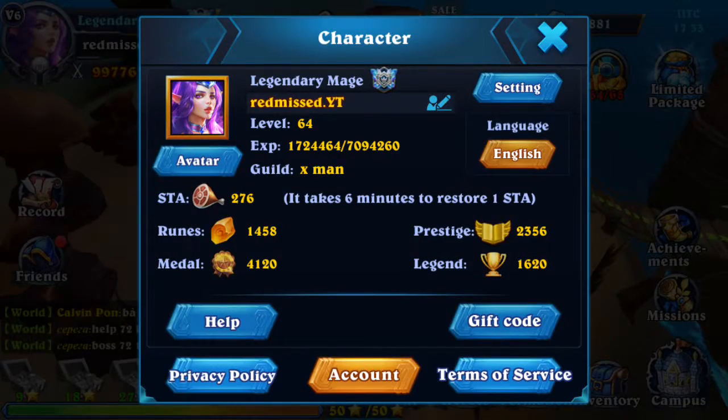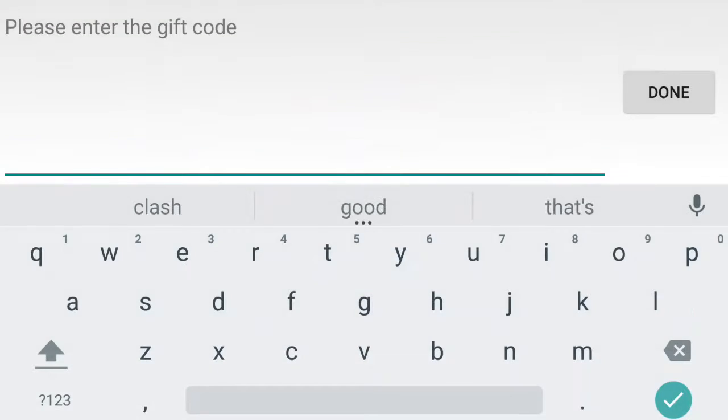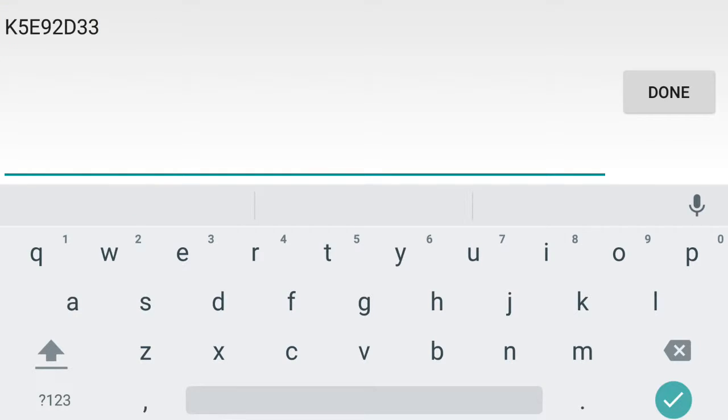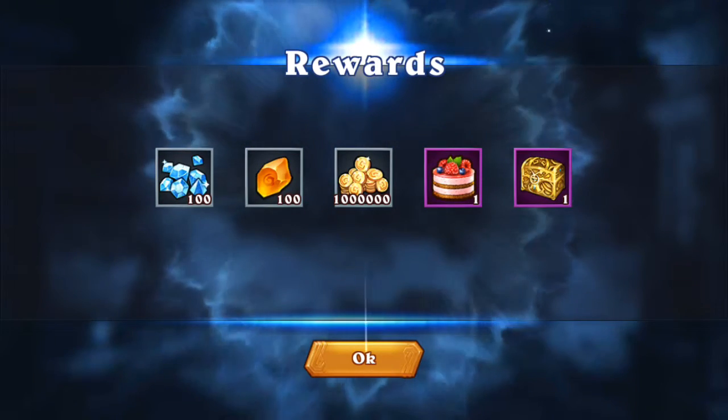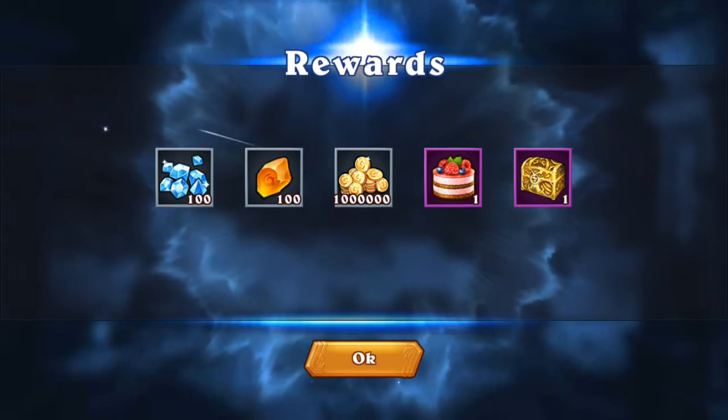One other thing as well, guys — if you click on your picture in the top left, you can go to gift code and enter in gift codes that the game randomly releases. It's the 23rd of December today, and this code right now is activated. The codes normally only last for about 5 days or so, so if you're watching this any time after December it's probably not going to be working anymore. But if you're watching this in the very near future, this code is working, and if you enter it it's going to give you 100 gems, 100 runes, 100,000 gold, 1 energy cake, and 1 golden chest.